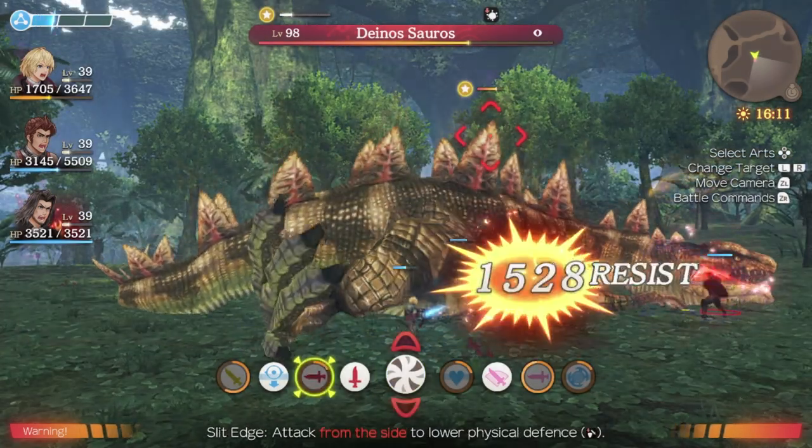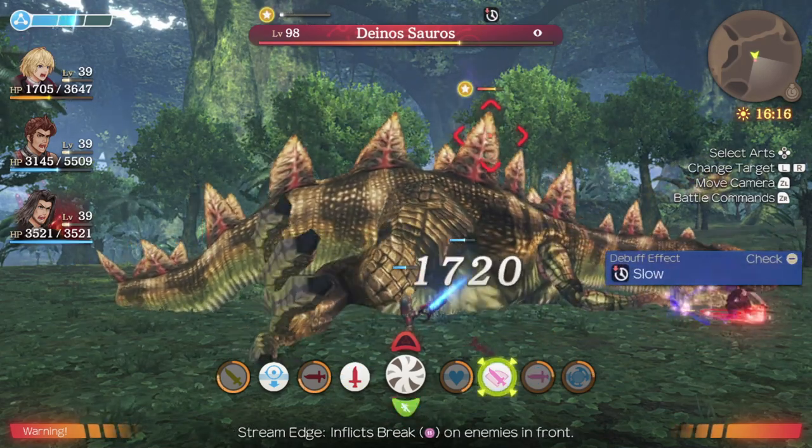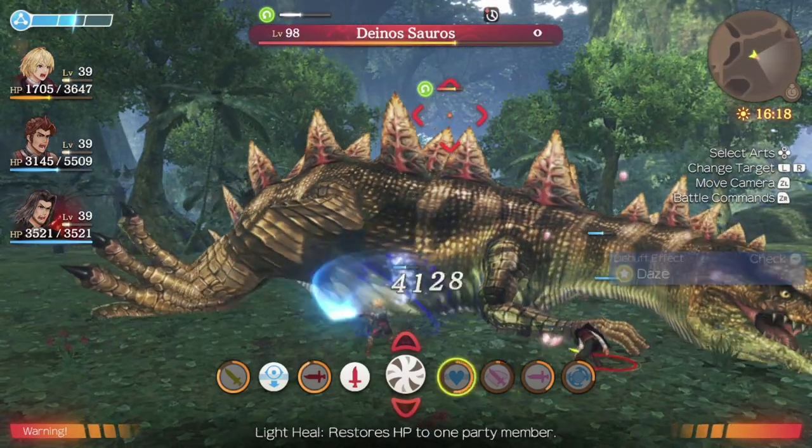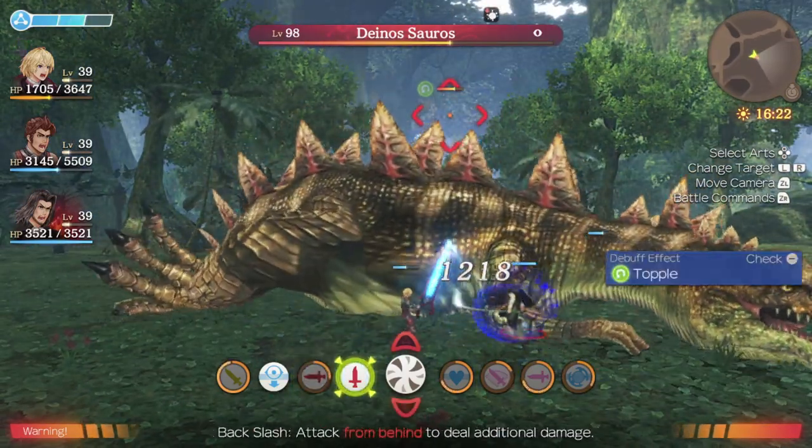This thing is not getting up. If it can't attack us, it can't hurt us, which means we can keep inflicting damage and defeat this opponent really, really quickly. So that's topple locking and daze locking.